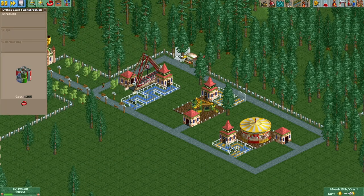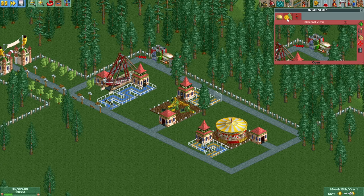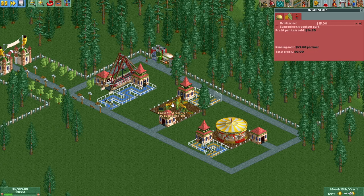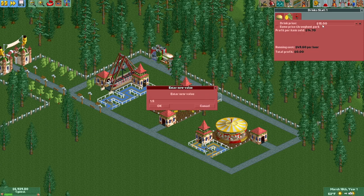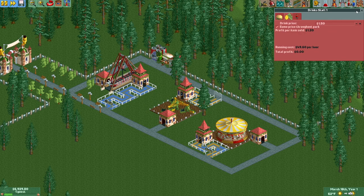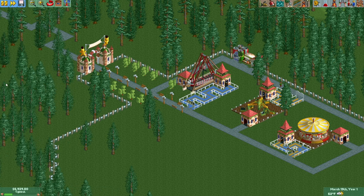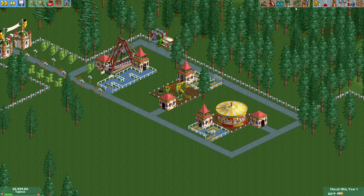Let's get a drink stall — maybe knock out that poor unfortunate tree. Oh snap, not $15 — $150. There we go. Normally I charge exorbitant amounts for my food and drinks, but this is a beginner scenario, we're just going to have fun. So I don't want to be too crazy here.